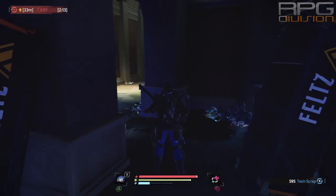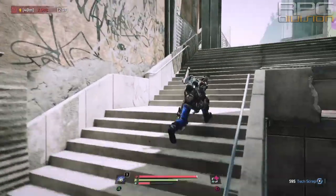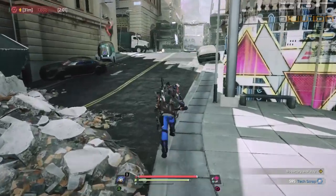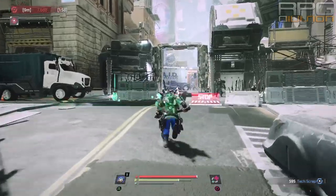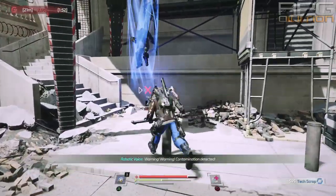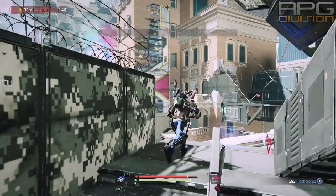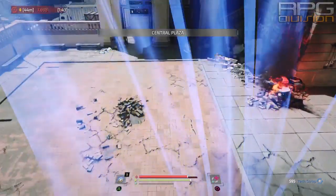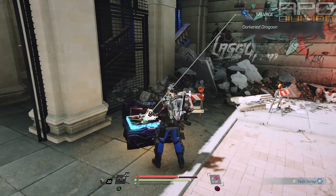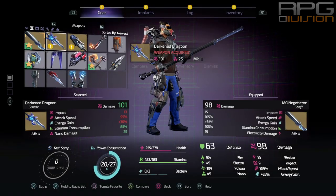In my opinion, the best early game weapon is a staff obtained by watching the strange vision. This is the same location where we found the drone for the private practice quest. Upon reaching the courtyard where the drone was, watch the strange vision until it ends and then open the chest that will spawn after it. That would be all — thanks for watching and I hope these tips help.